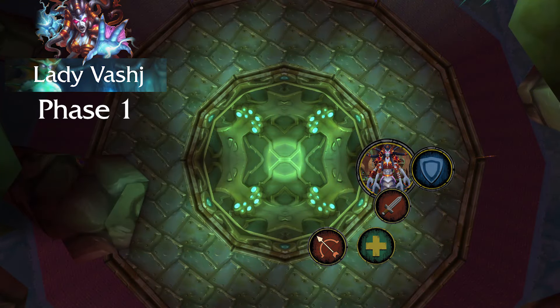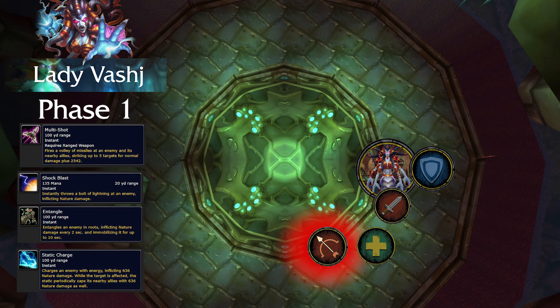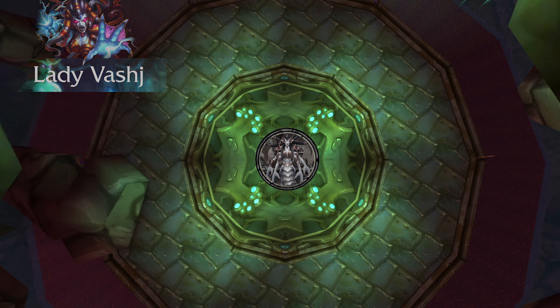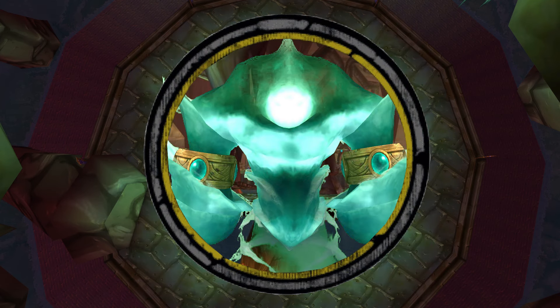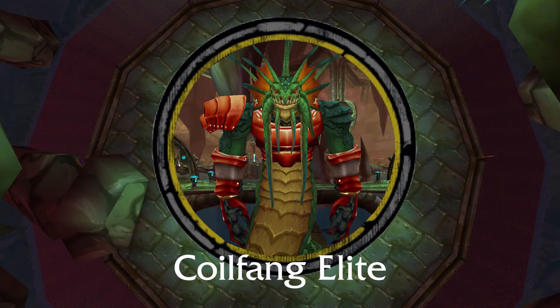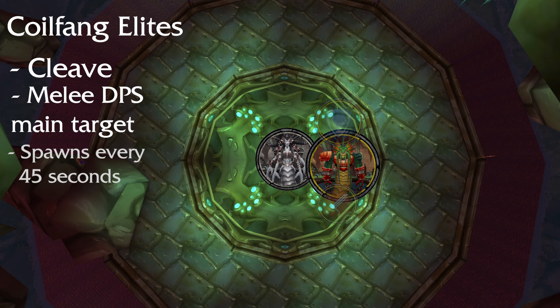Vashj has three different phases. Her first phase is the simplest — she has a multi-shot, a stun on the tank that can be nullified if a shaman in their group has a grounding totem down, and an entangle. The most important ability is static charge, which gets put on a random player and they just need to move away from everyone else. At 70% health, Vashj is going to run into the middle of the room and won't take any damage. She will cast forked lightning in random directions in a cone in front of her throughout the phase. During this phase, everyone in the raid is going to need to manage a multitude of adds. Enchanted elementals are very low health mobs that spawn around the circular platform and move slowly towards Vashj — if they reach her they will increase her damage by 5%, so kill them before they reach the middle. Coilfang elites are mobs you want your tanks to pick up and keep around the center of the room — they cleave and should be the main priority for melee DPS, spawning every 45 seconds.